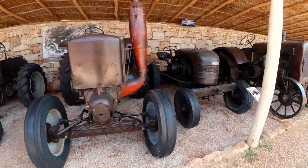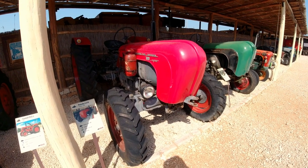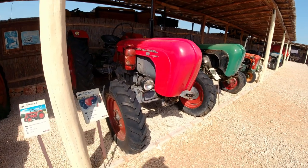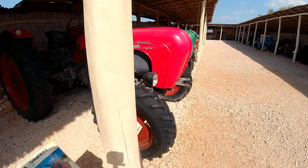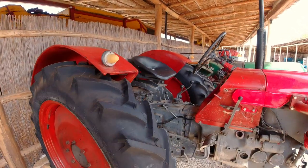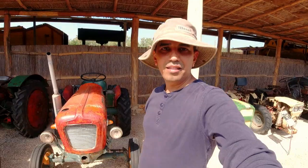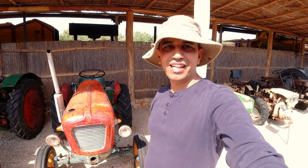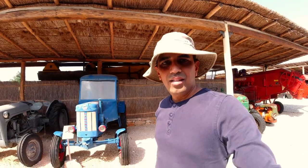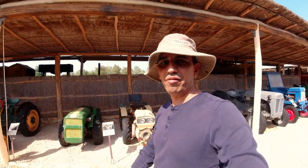This is the Porsche tractor from Germany, 1962. What a story — look at this design! At that time they had the look of a sports tractor. It's amazing — Porsche is Porsche. Leather seat, sports seat. This is the Ferrari tractor, compact model, 1953. This is the tractor story — it's amazing!